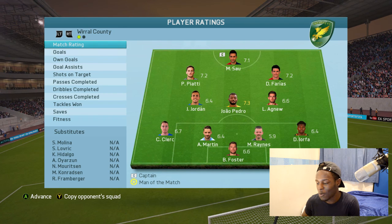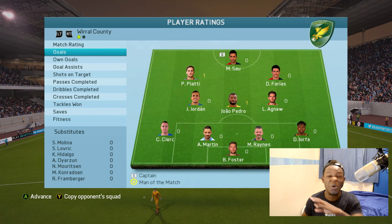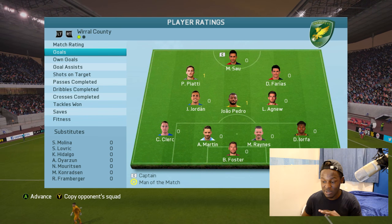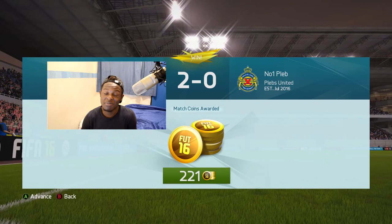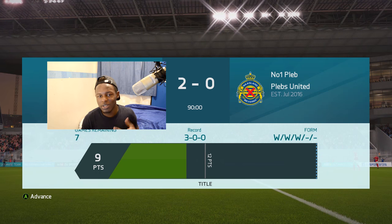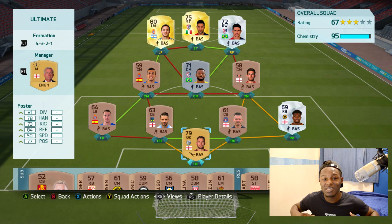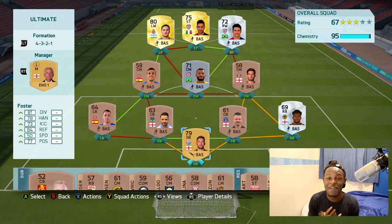Man of the match probably would have been Jao Pedro — 7.3 rating. Only two goals we scored came from Jao Pedro, who had an insane beast goal — that shot power one was insane. And Piatti, our new signing, also contributed. Only gained 221 coins from that given it was a short game. But on the bright side, we did seal that promotion! I'm gonna leave it there for this video — three games with a 1-0-3 record, we're now on 9 points.